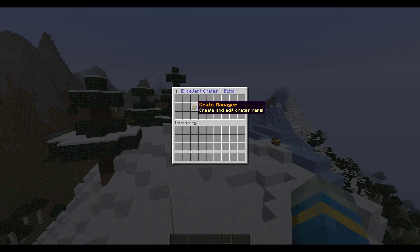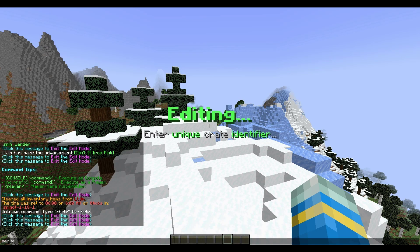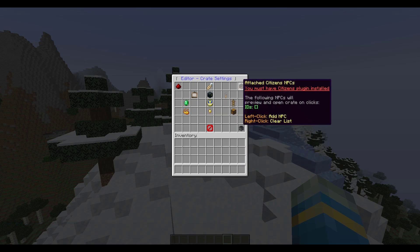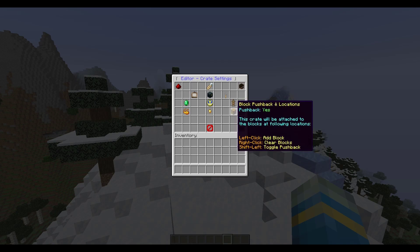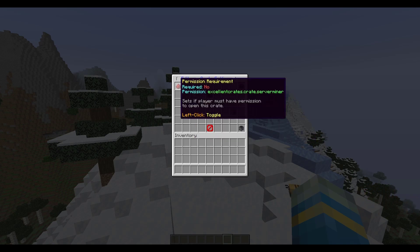Now let's go ahead and create a new crate. We've got all the previous ones at the top. Click New Crate and give it a name - we'll call it ServerMiner. By default it is an ender chest. If we click it there's a ton of things to edit. In the top right, if you have Citizens you can attach it to an NPC; if you have the Holographic Displays plugin you can add a hologram. You can attach it to various locations, and at the bottom you can delete it.